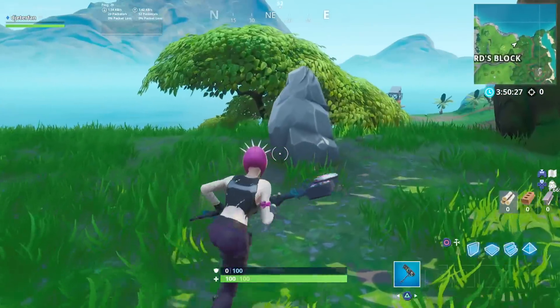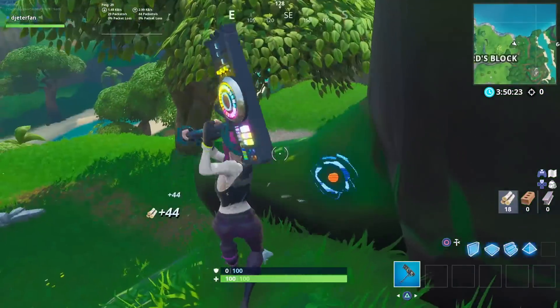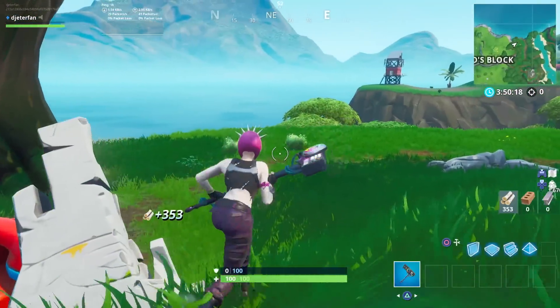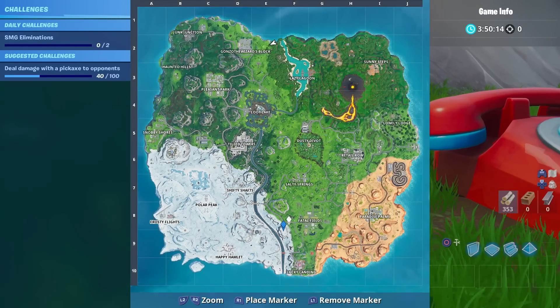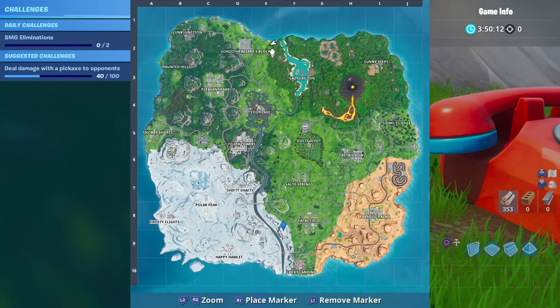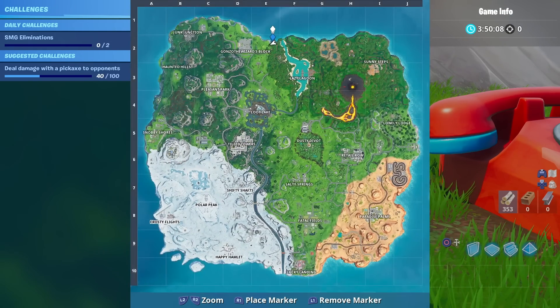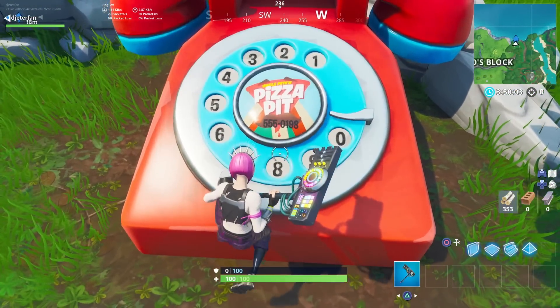Here's the location of the big red phone we are looking for — the phone that is east of The Block. As you guys can see, it does have the Pizza Pit logo on it as well as the phone number. Just like before, all you really need to do is look at the phone — it's going to have the number right there below the logo. It's a 555 number because all 555 numbers are fake and you cannot call them.